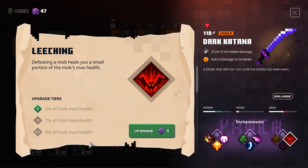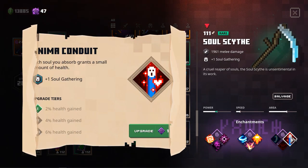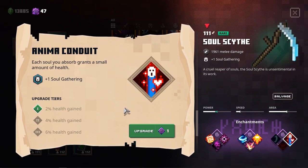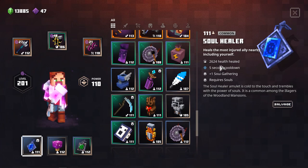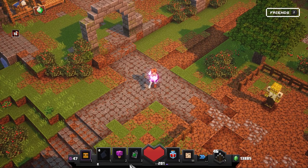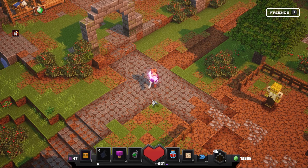Leeching is really nice — on the maximum level this will heal you for 9% of your max HP. But my personal favorite is the Anima Conduit. If you don't have access to those heals early in the game, you definitely want something that complements your healing potion. The healing potion has a 45-second cooldown, but the Soul Healer only has a 5-second cooldown. The cool thing is you can just keep using it as long as you have souls — every time you kill a monster you gather souls, and once stacked to maximum on the soul bar, you can use it multiple times, essentially giving you a lot of potions every 5 seconds.